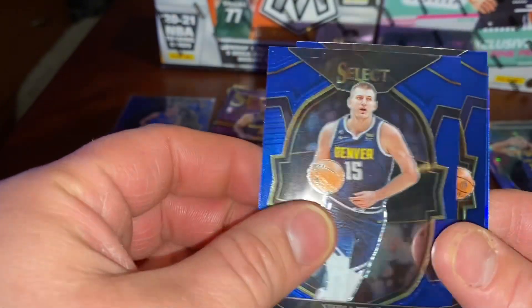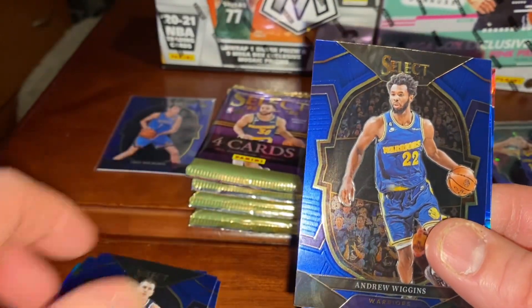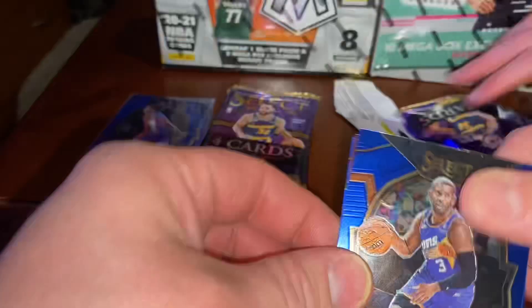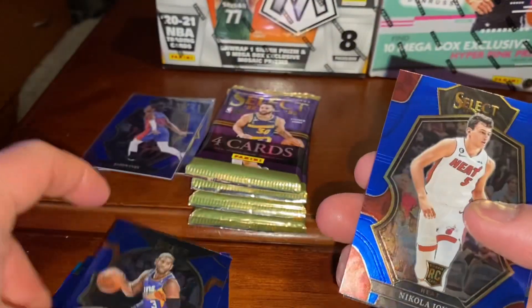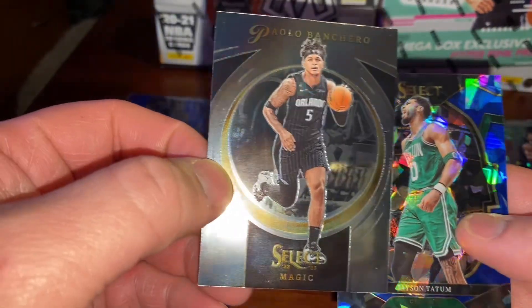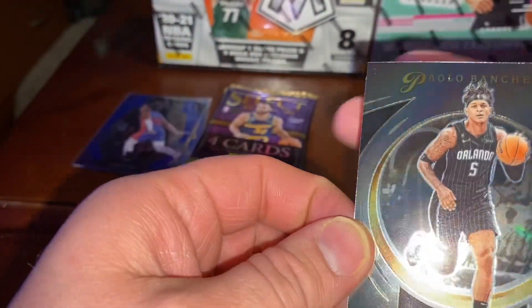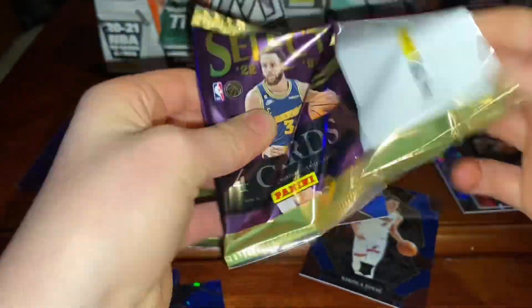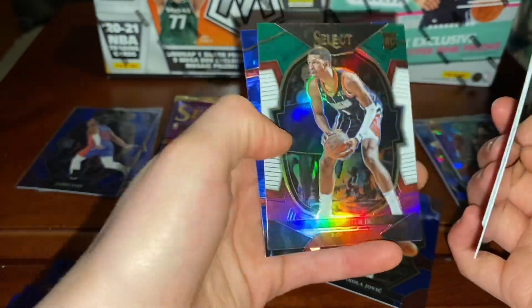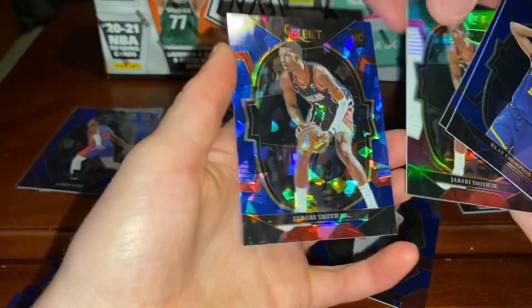There's something in here — Ivy and Paul George. Prism. The thing with Select is the blue is really dark. Obviously not Phoenix anymore. Clay Thompson, Jason Tatum, Jabari Smith Jr. rookie, and him again on the cracked ice.